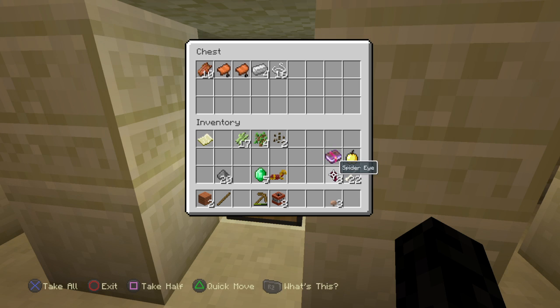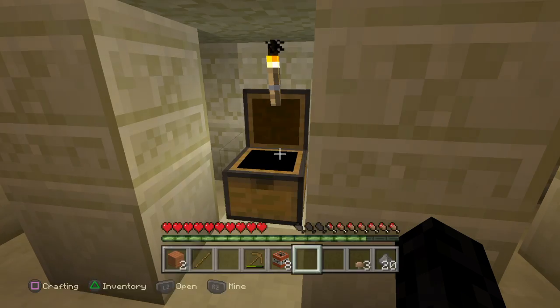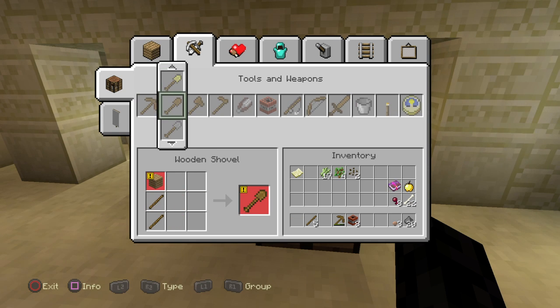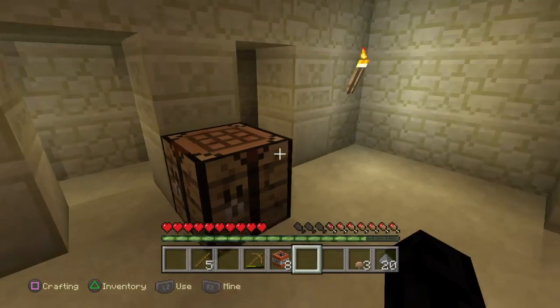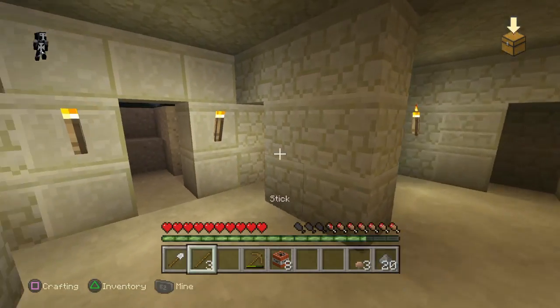I'm just gonna stuff all the stuff in there. I'm actually gonna keep the gunpowder — you'll see why in a second. What is gunpowder used for? It's used for blowing up — that's what I'm gonna do with it. I love TNT blowing up, I love it.